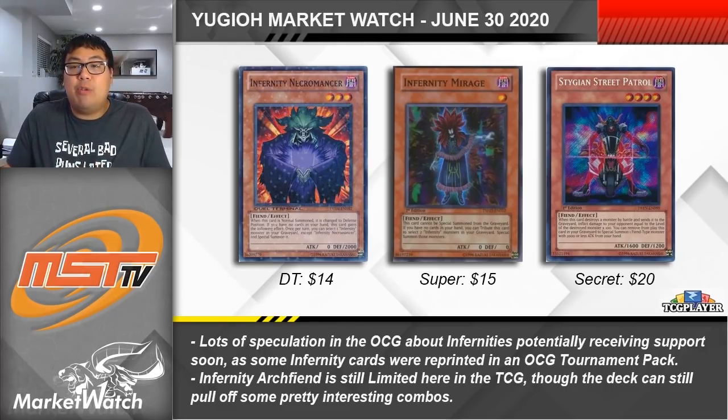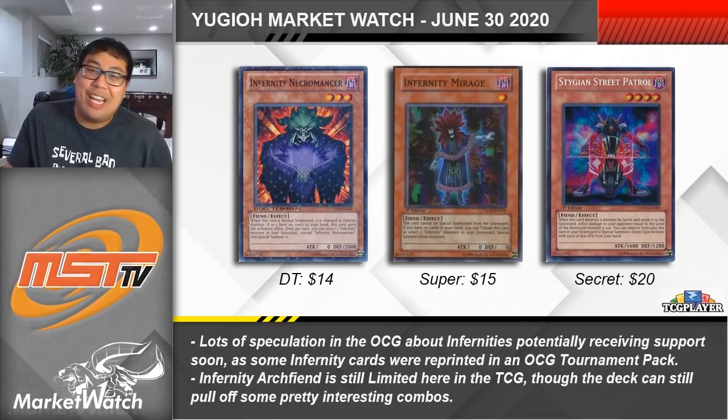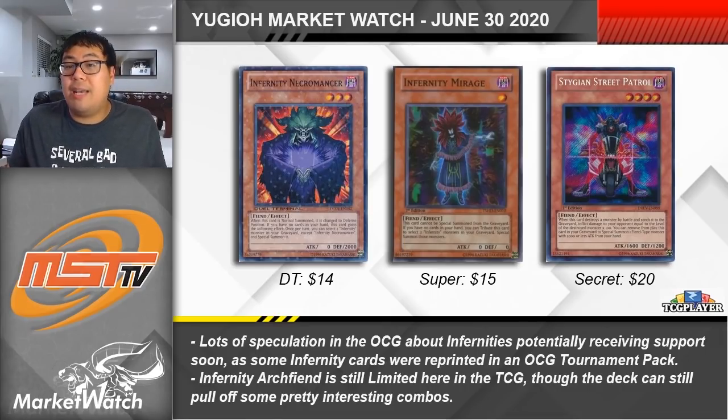Secret Rare Stygian Street Patrols are about $20 for Unlimited and $30 for 1st Edition. This card is basically just another way to help special summon Infernity Archfiend, but it's always been fairly expensive due to demand in the OCG — going a really long time without a reprint, so people would bring Stygian Street Patrols over to the OCG to resell them. Personally I've never been that fond of Infernities, but hopefully if the archetype gets new support we might also see cards like Archfiend and Barrier gradually released off the ban list.